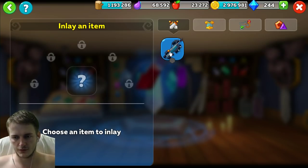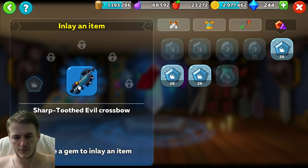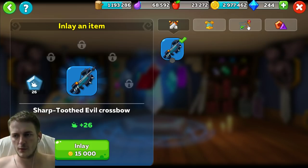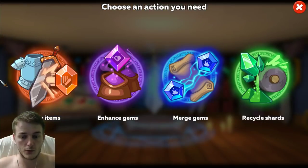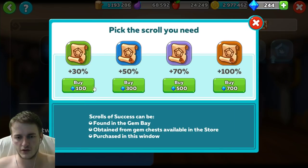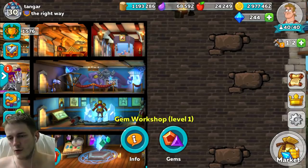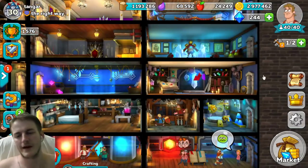An important thing about gems: you can enhance items with gems, and if you no longer need that item you can remove the gems from it. Gems are not consumed permanently — they're eternal and reusable. Not everyone knows this. You can upgrade gems for a long time and transfer them to new items. You can also enhance gems and match them together using scrolls.